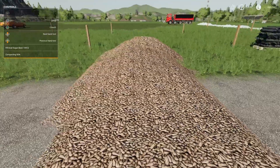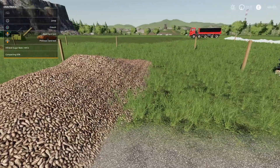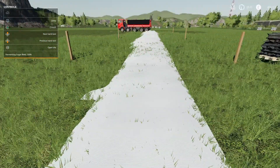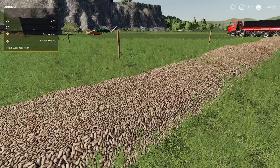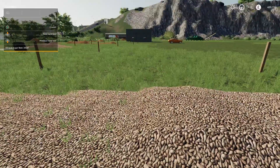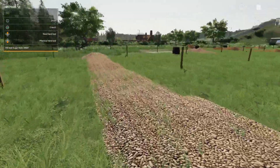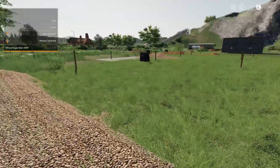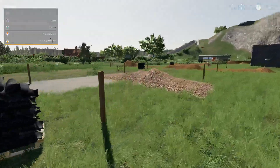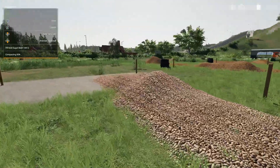There seems to be a little glitch: once you've blanketed it, it won't let you blanket it again. The compaction is at 92 and it says fermenting, but it won't let you blanket it a second time — it only shows the open silo option. Bear that in mind; you can probably only blanket it once until an update sorts it out. Still, it's a cool mod — it doesn't take up much space and you can put it almost anywhere.